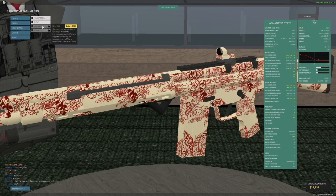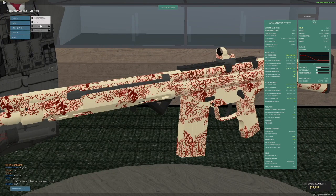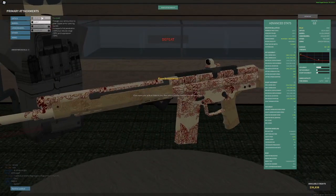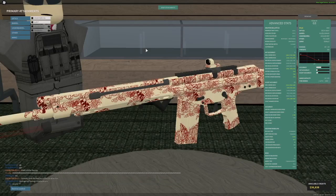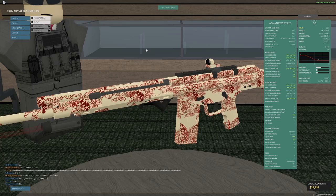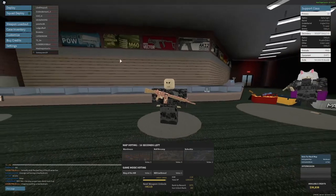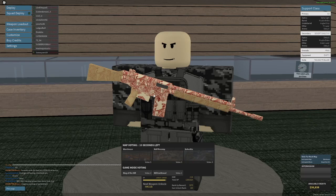Hollow points is not really worth it because you lose a lot of headshot multiplier, and that's what makes this gun really, really good. Tracerless and silent are whatever. AP, on the other hand, is probably not worth it — you get 2.2 studs of pen instead of 1.5 studs, which is a pretty big difference, but you're losing your 40 damage max range, going from 60 to 30 studs, which is a really big downside. So overall, my personal loadout is delta, muzzle brake, angled grip, tri-laser, and no ammo.